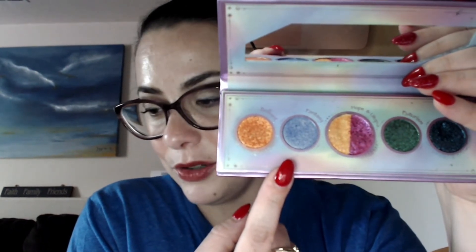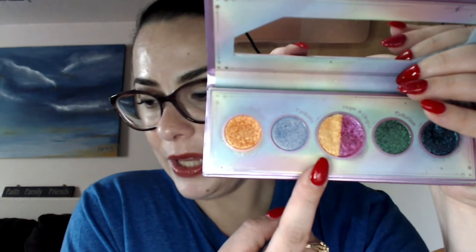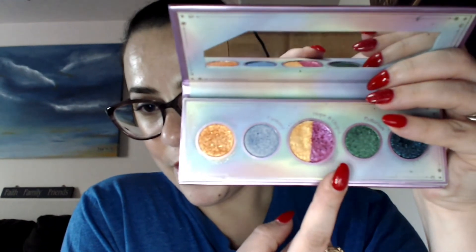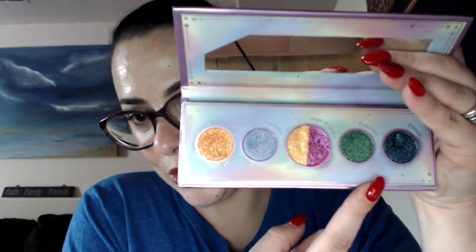Then we have a split pan: Hope, which I've used once, and Utopia, which I've used twice. Futurism I haven't used yet. And then Dream — this dark blue over here — I've used once, and that was today. I used it as a liner; hopefully you guys can see that — just like a light liner.